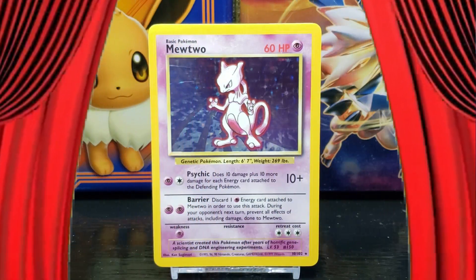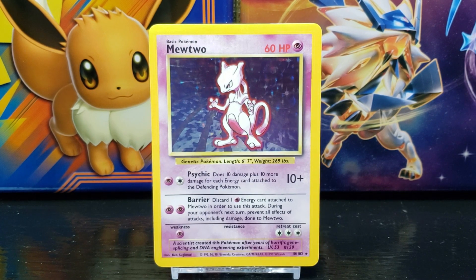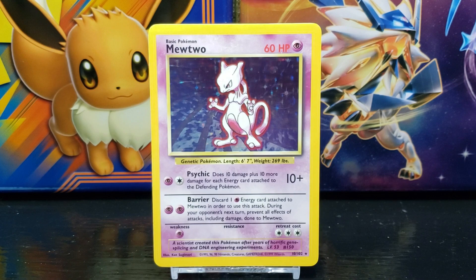There it is — the Pokémon card Mewtwo from Base Set Unlimited. You can see in the top left corner of the card that this is a Basic Stage Pokémon card. Pokémon cards are the main cards used in the game to battle your opponents. Basic Pokémon cards can be put into play directly without any requirements.